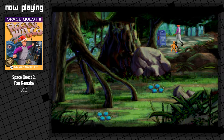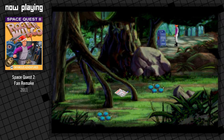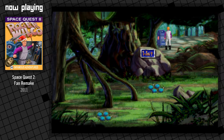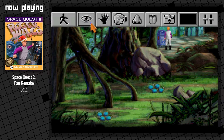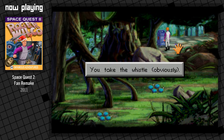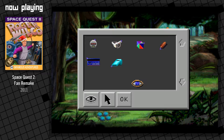Okay, so we can mail our little order form here. You drop the order form into the box. The mailbox hums and buzzes for a while. Then an object of some sort drops into the tray at the base of the box. The machine goes silent. But what is it? What have we got ourselves here? The tray, which is actually a small indentation in the lower part of the machine, is currently bearing what looks to be a whistle. A whistle. You'll take the whistle, obviously.